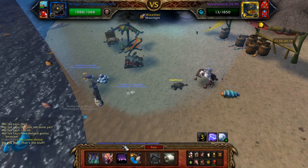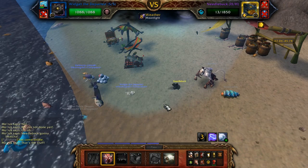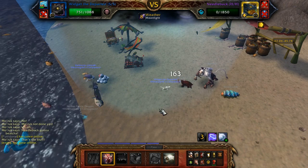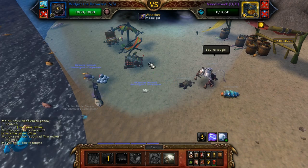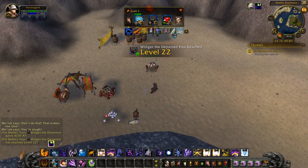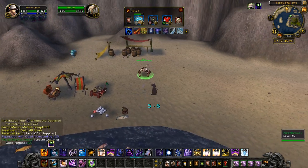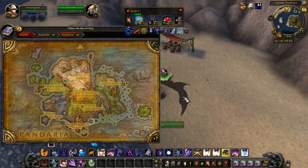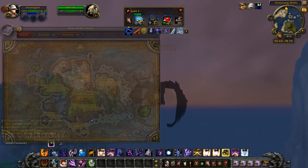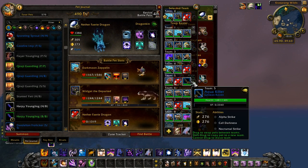I use Arcane Blast to bring him below 50% to activate my racial, then hit him with a super-powered Moonfire since it hits a lot harder. He's at really low health and I'm almost dead, so I can put this carry pet in. I can Devour to heal up — doesn't hit super hard but heals nicely. He's at level 22 now — how many tamers is it going to take with just the hat?